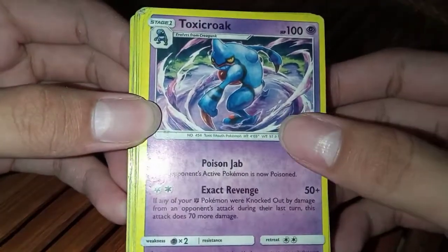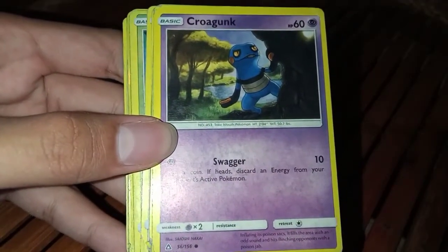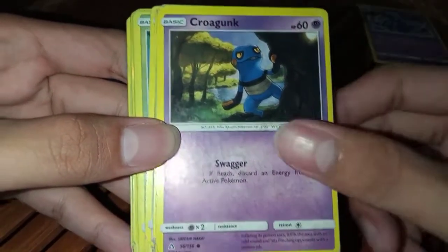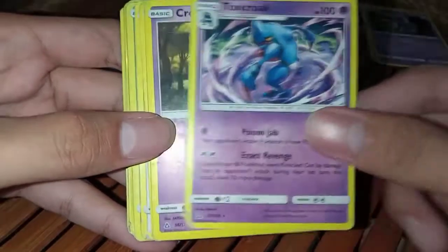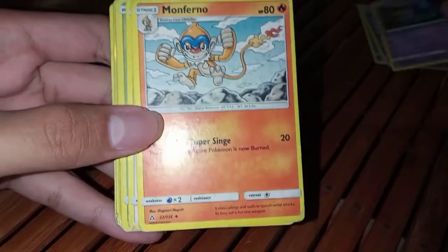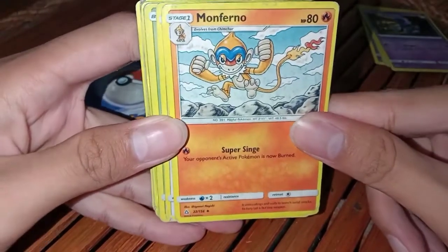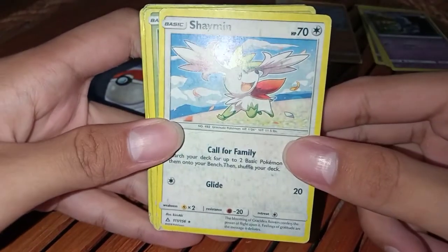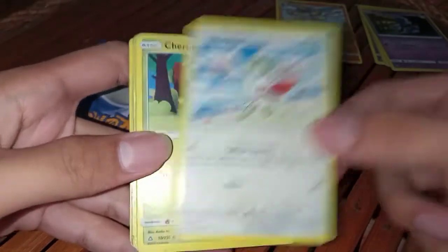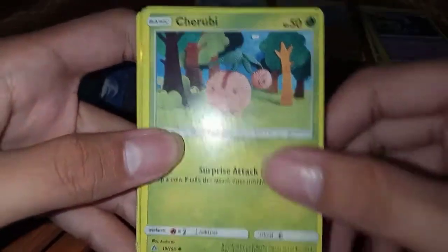The first card is Toxicroak, Krogank, another Toxicroak, another Krogank, and it's Monferno. Shaman.